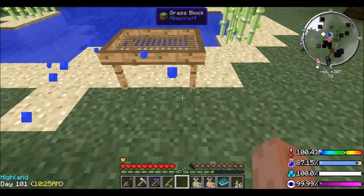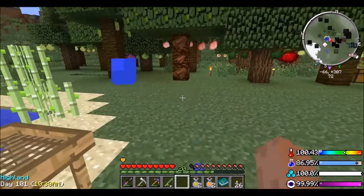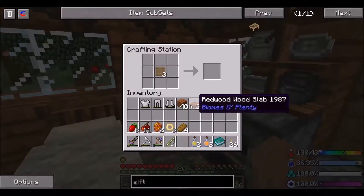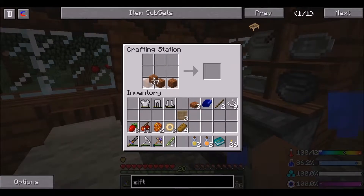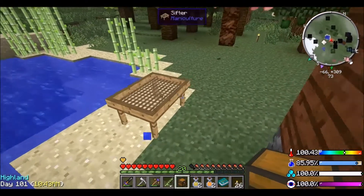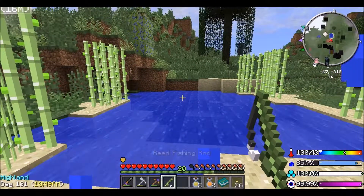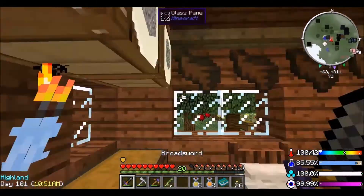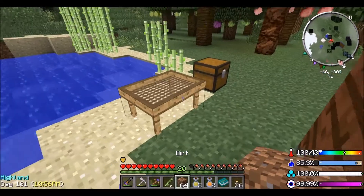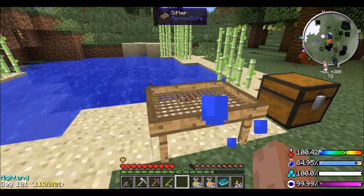I don't know whether you can tell but it's like longer than one block, so it's a really weird size. What I'm going to do is actually craft a chest real quick just to keep my bait in, because you can't just fish - you need bait. Let's go ahead and grab some dirt - I'm just going to sift some dirt, and I think it sifts the whole lot at one time. Yeah, there you go.